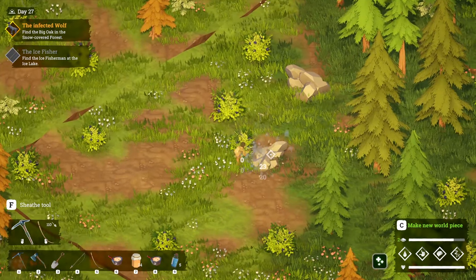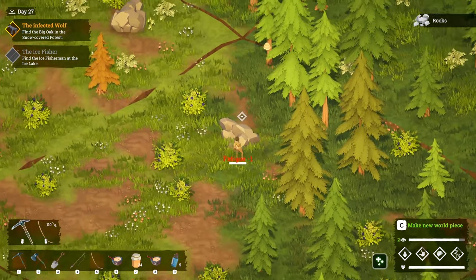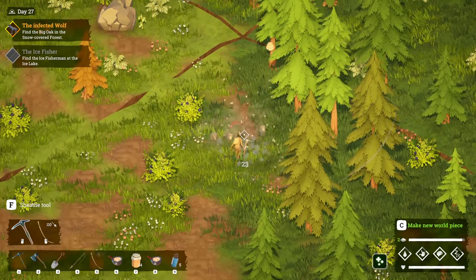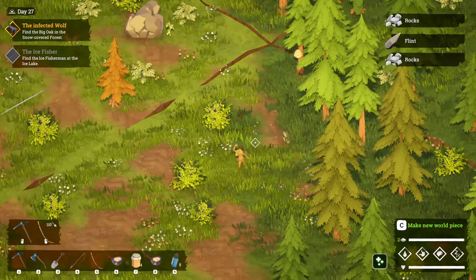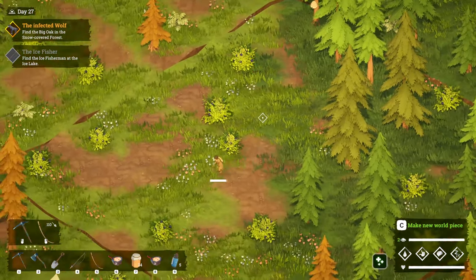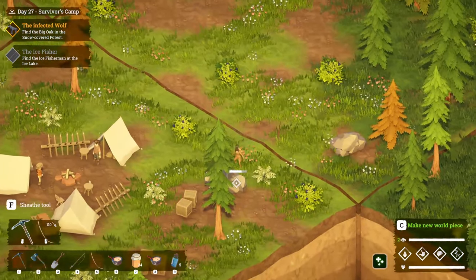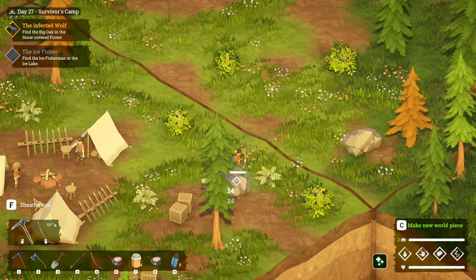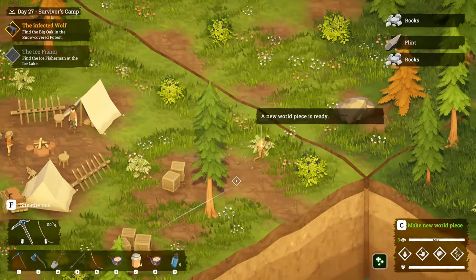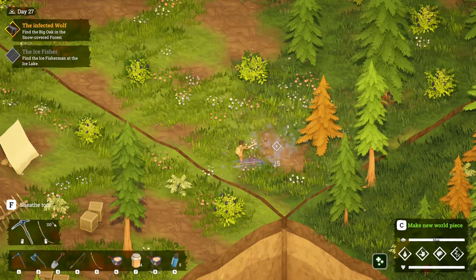I'm going to go ahead and gather up some flint. I also want to grab a little bit more cotton because we're missing a few pieces to make some more fabric, and then we'll be able to unlock that. Oh crap, is that a snake? I'm not sure what that thing is doing but we'll just leave it alone. That's pretty much everything we can do right now.